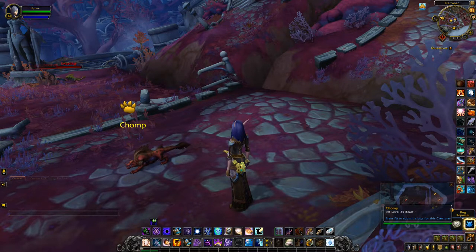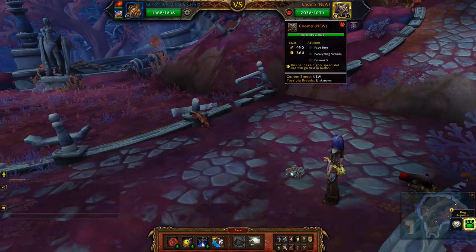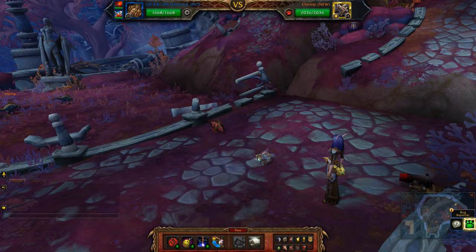Hey guys, this will be my team against Chomp, which is a beast boss. The abilities are facebite, paralyzing, venom, and devour X.